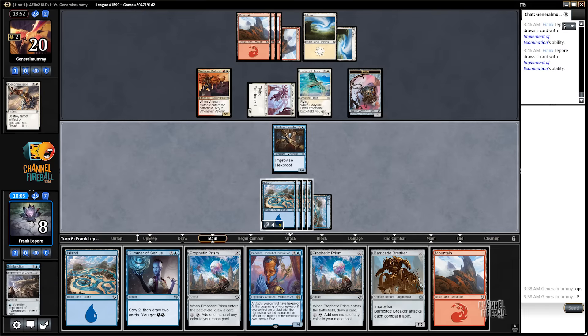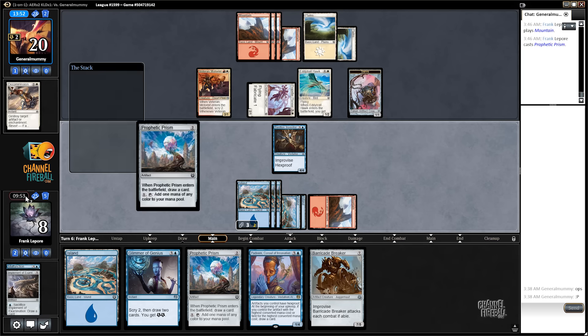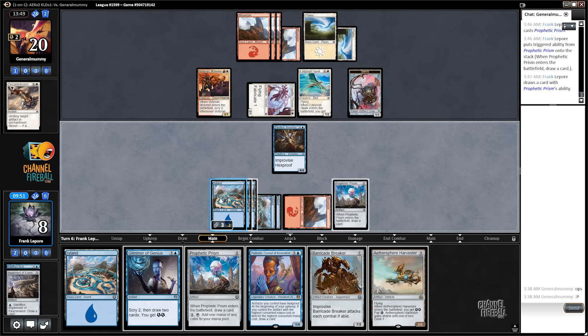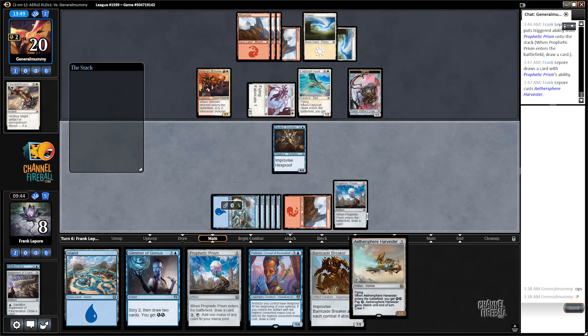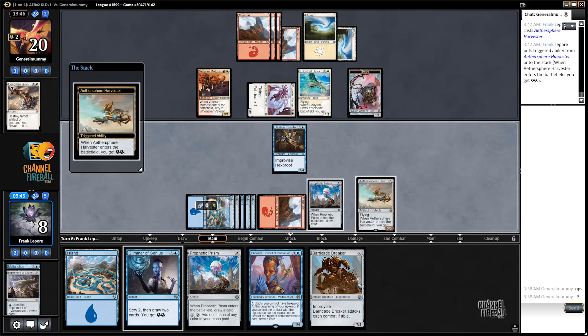Three, four, five, six damage — I think we're just dead. Eddy Trailhawk is surprisingly good here. I thought we were stabilizing but turns out we are not. If we're able to tap... Holy smokes. That was a great draw — I forgot that was in our deck. That's the first time we've even drawn this.